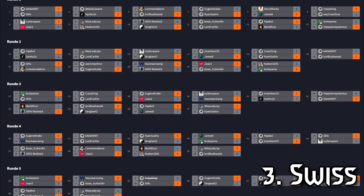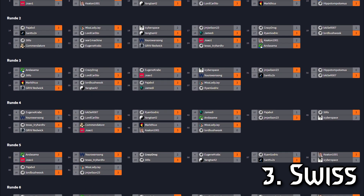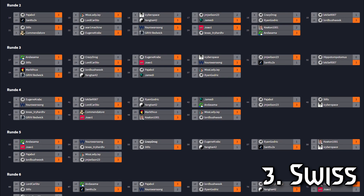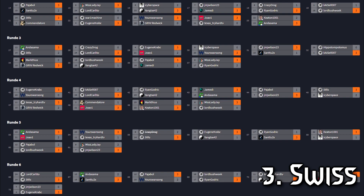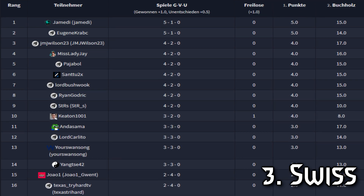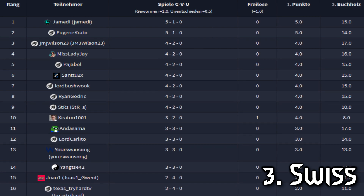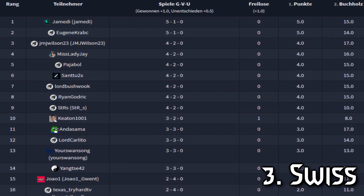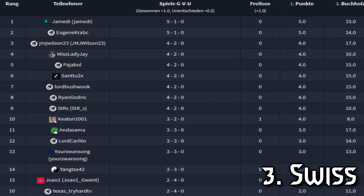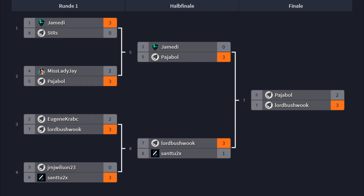Swiss is another popular rule set, where each player plays a predefined number of games against random players in the tournament. You're not out after you lose a series, but in the end all players are sorted into a list according to their wins, and the player with the most accumulated wins wins the tournament. In Gwent, the Swiss rule set often is only one part of the tournament — the first day is played in Swiss, and then the best 8 or 16 players advance to a single elimination tournament.